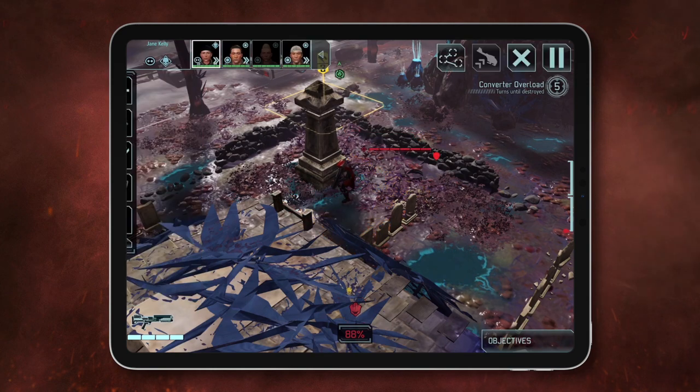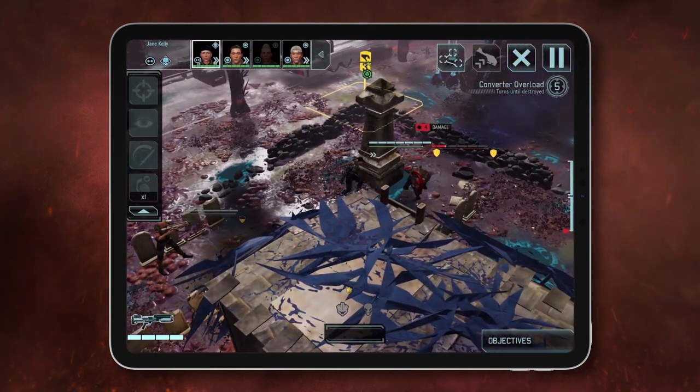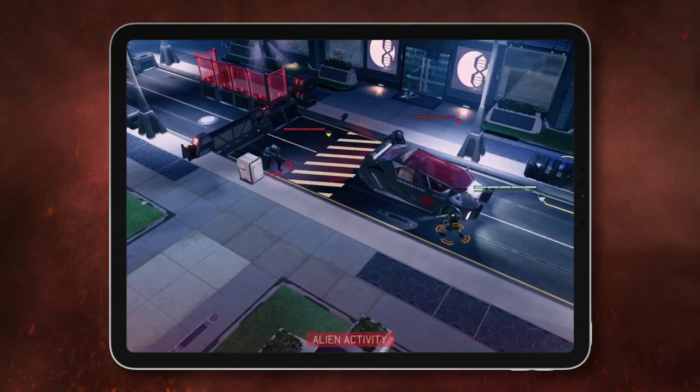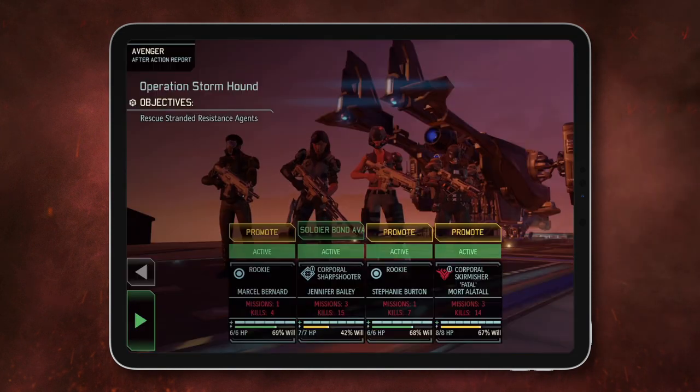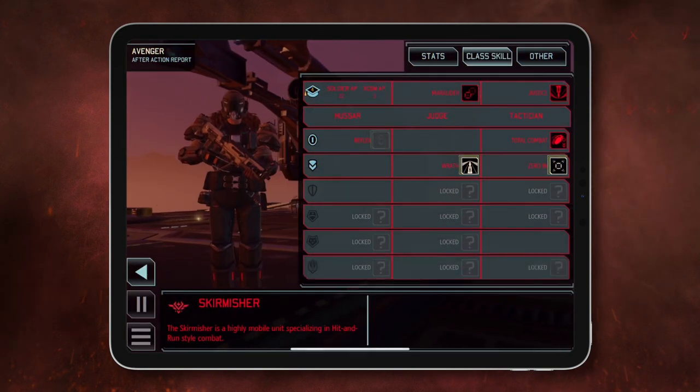If exposed, you'll need to take decisive action to overcome the enemy, which often means taking more risks. Wounded soldiers need time to recover before taking on their next mission, and there's no coming back for soldiers killed in action. Those that live to fight another day gain experience from completed missions, and can be promoted to higher ranks to unlock new abilities.